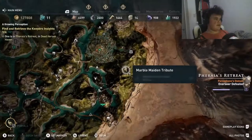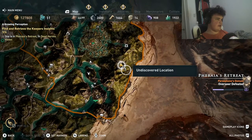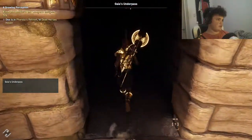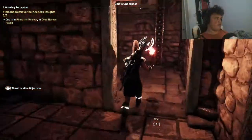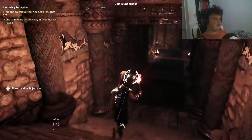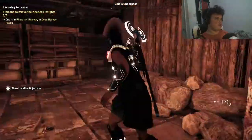What you want to do is head over to this location here on the map, and go to this question mark. Obviously you can't get to it easily — that's why you're watching this video. What you want to do is head down these stairs here. There should be another Keeper's Insight somewhere around here as well. Keep heading down these stairs until you find a little figure.